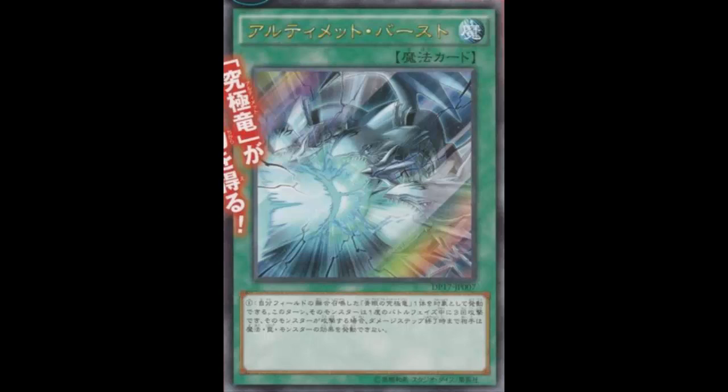Even if it's just attacking your opponent three times directly — we know you probably only need two hits directly at 4500. You make three attacks and your opponent can't activate cards or effects until the end of the damage step, so they can't hit you with anything. You're getting in your three ultimate bursts and your opponent will probably die.